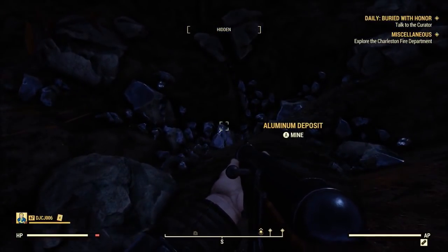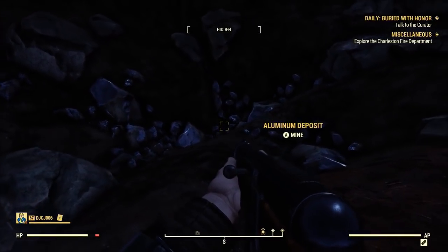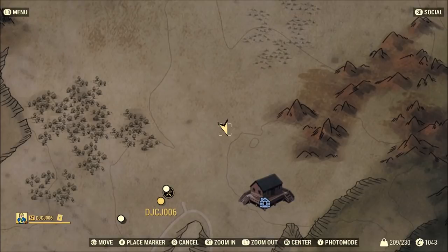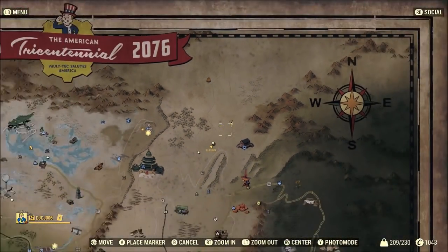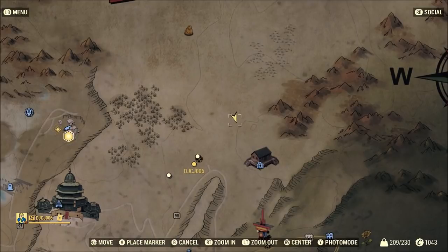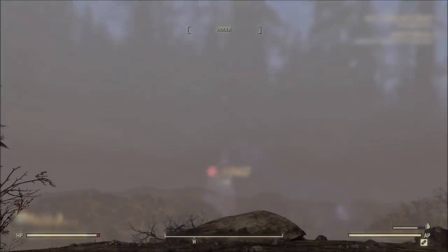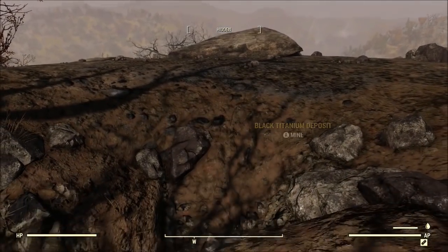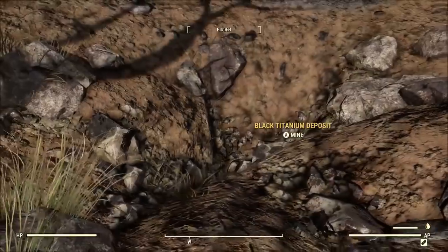Next up, we're at a previous location again because you're going to be hard-pressed to find a better aluminum spot. It's going to put you right behind the most sought-after workshop in the game where you can basically get free ammo, have a vertibot, and all that awesome stuff. I know I've already shown it but I can't beat that. This next one, however, is a new location for black titanium.